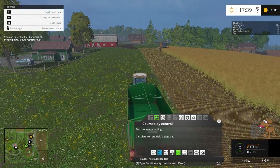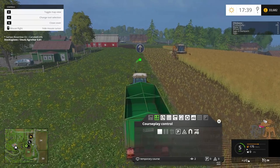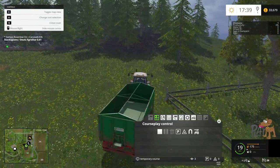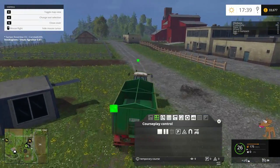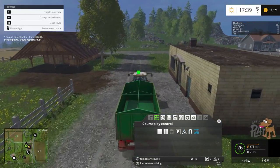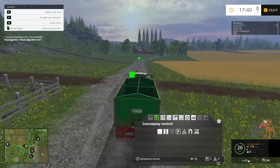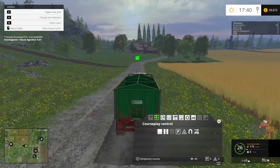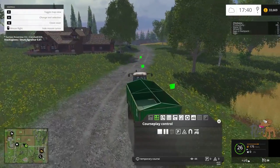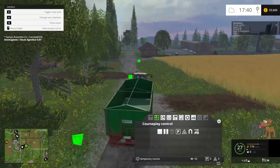So we're going to open this up. We're going to have combine, empty combine, and offload. We're going to start the course recording. Then we're going to go back to the silo. Set waypoint, set crossing point. Start reverse driving — oh, this is a new thing, reverse driving. I haven't looked too much into it as of yet. I'm hoping this will work first time. I know some people have been having some problems with Courseplay. I'm running 4.01, which is the latest as of when this video goes live.